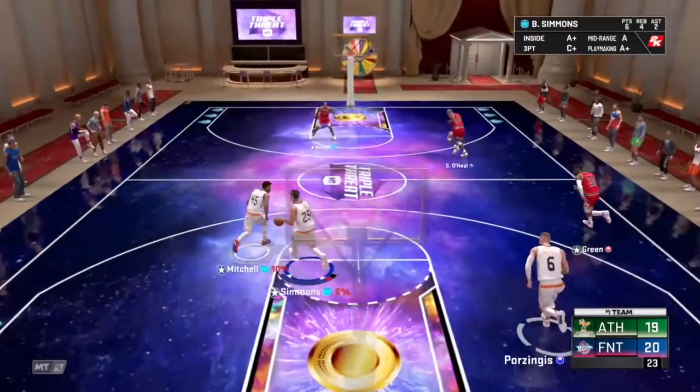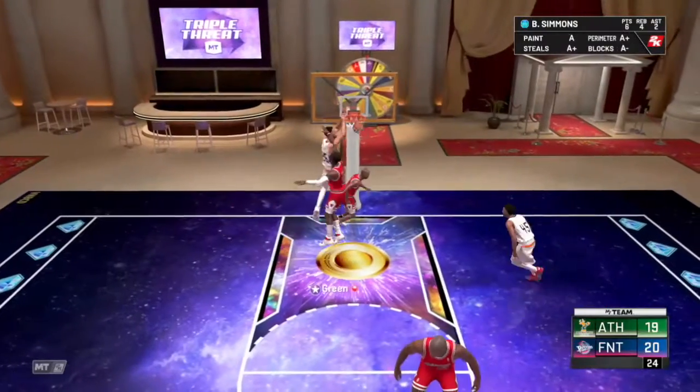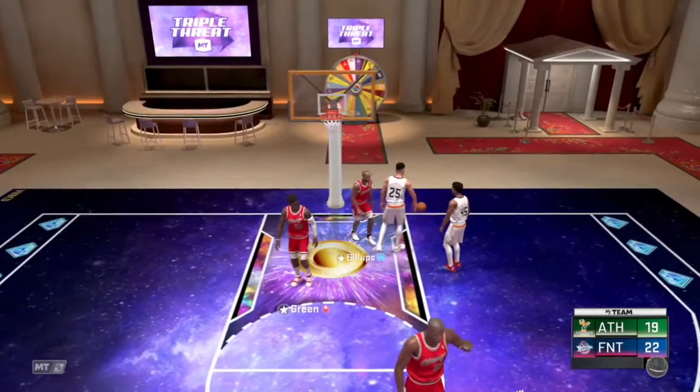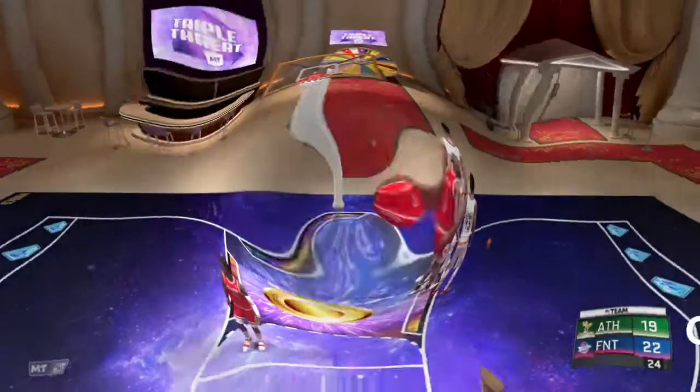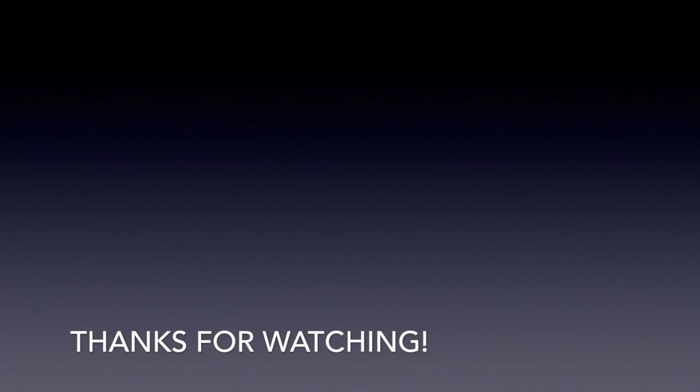Gotta get a bucket here, gotta go home with the victory. Ben Simmons bringing it down the court — he says yes coach — throws it down and that's the dub! Hope you all enjoyed — just a quick little MyTeam action video. Drop a like down below, subscribe for more, and I hope you all have a great rest of your day.